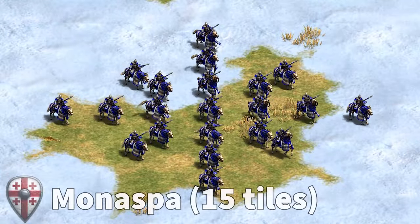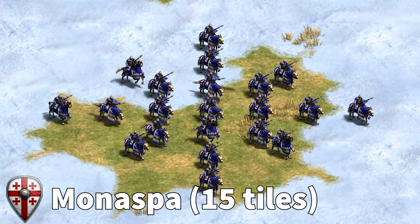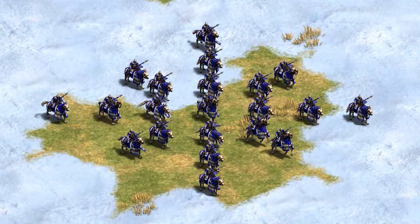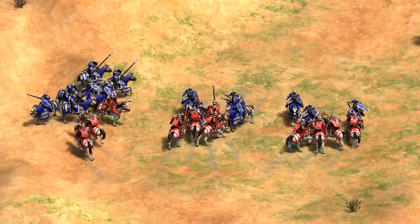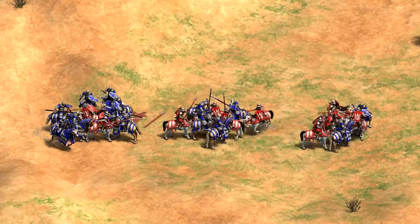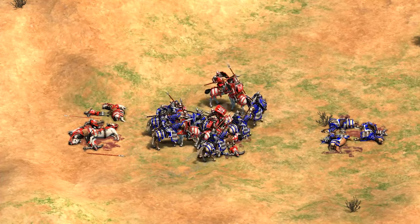Speaking of the Monaspa, this potentially very powerful cavalry unit creates an aura that stretches out 15 tiles in each direction. If there are five other Monaspas or night-line units within this area of effect, then the Monaspas all get a plus-one attack boost. This caps out at plus four and is pretty similar to how Lithuanian Leitis get a free plus-one attack boost for every relic that they gather. Similar concept, different execution.